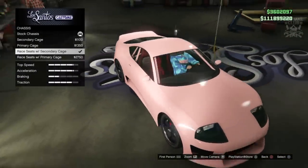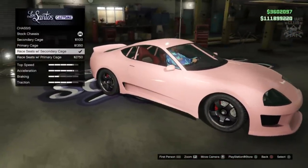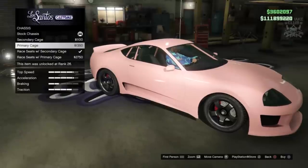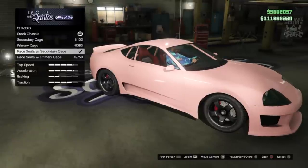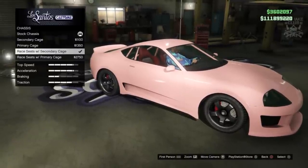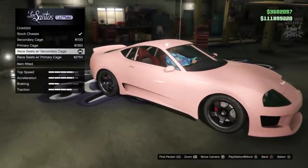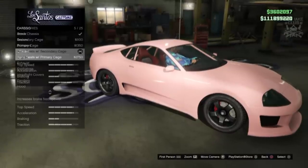Then we're going to move to the chassis and we're going to grab the secondary cage, only because the car in the film has white bucket racing seats. The standard black seats are nothing like what we need, and the secondary cage is halfway there because they're racing bucket seats - they're just red instead of white. It's unfortunate, but it's closer to what we need.